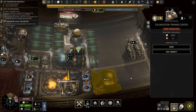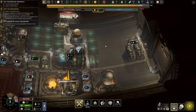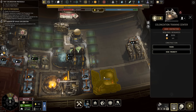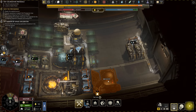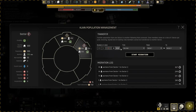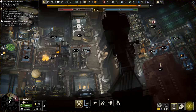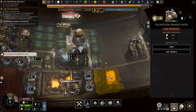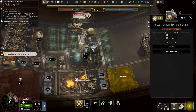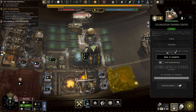The idea behind this is you can take 15 non-workers — not regular workers, but non-workers only — and train them up to become colonists. That does, however, take some electronics to pull off. I'm going to transfer over about 30 non-workers from Sector 1 into Sector 2, and we'll start training some people up to be colonists. We need a minimum of 30 colonists, which means at least two electronics and 30 non-workers to get this going.